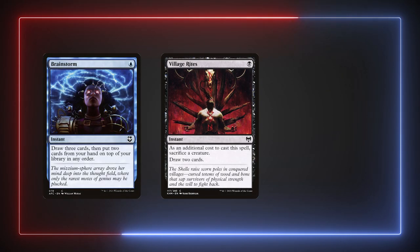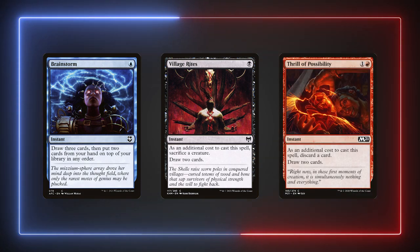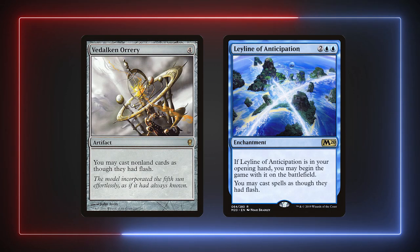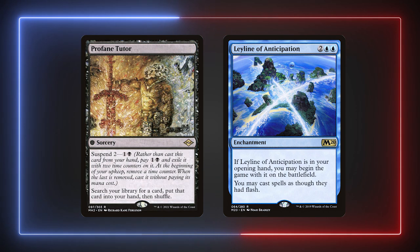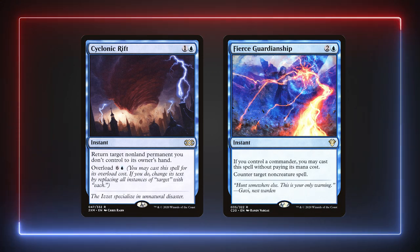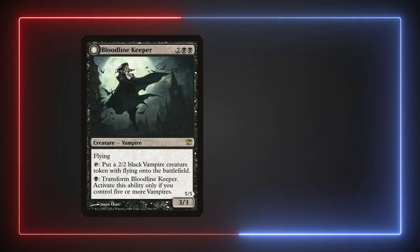Brainstorm, Village Rites, or rummage spells like Thrill of Possibility could be good cards to replace some of the more expensive cards in this list. Vedalken Orrery is a pretty expensive card and unfortunately its budget variant is Leyline of Anticipation, which we already are running in this deck. I suggest running budget tutors like Profane Tutor to help get the Leyline out faster. Cyclonic Rift and Fierce Guardianship are two cards that could be easily replaced by Engulf the Shore and Deflect the Gate. In addition to the newer Sakashima, the two most expensive creatures are Bloodline Keeper and Twilight Prophet.